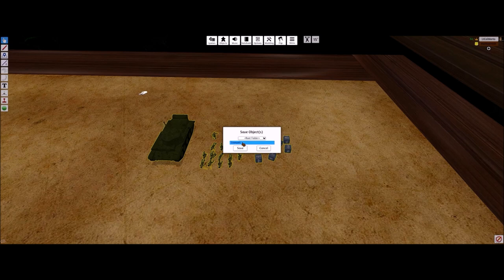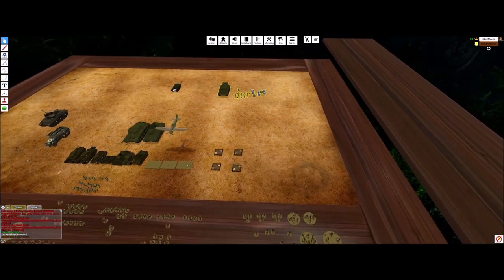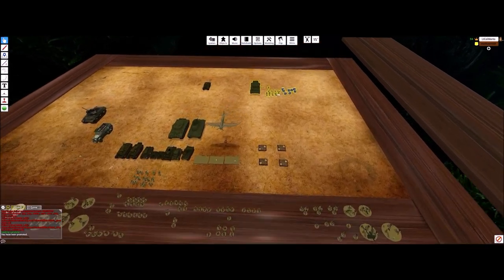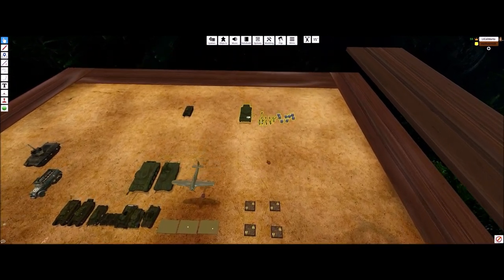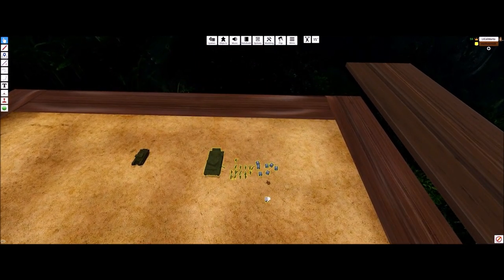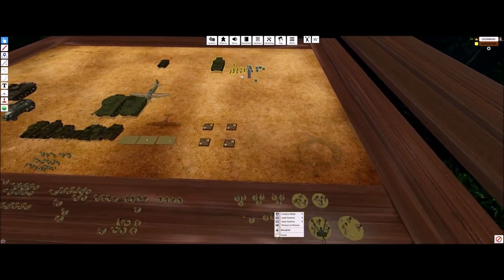Once you save this you can pull it up at any time. You don't need to worry about the root folders. I'll name this 'Canadian List Test' — that way when we're on the actual battlefield we can pull it up. That's it, it's saved. You move it over. You don't need to build your army here, but you need your riflemen, SMGs, PIATs — all that stuff. You can right-click, copy, then Control-V to make more dice.